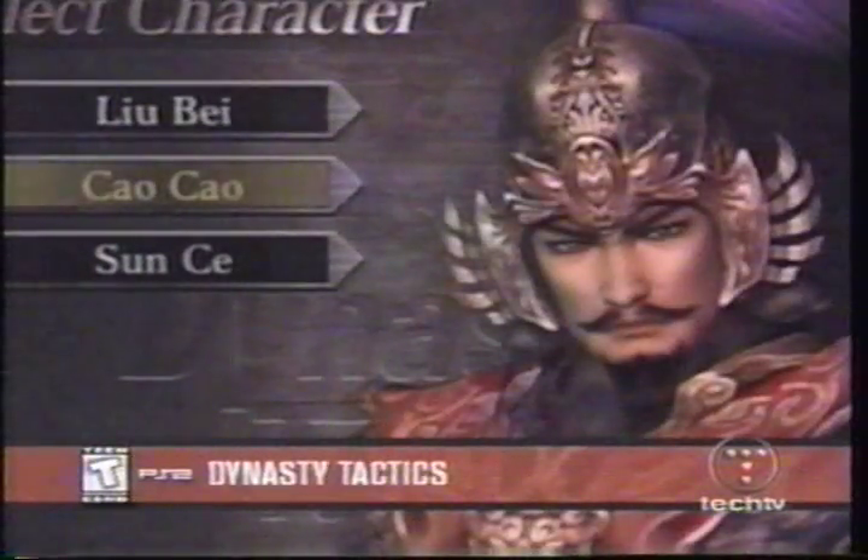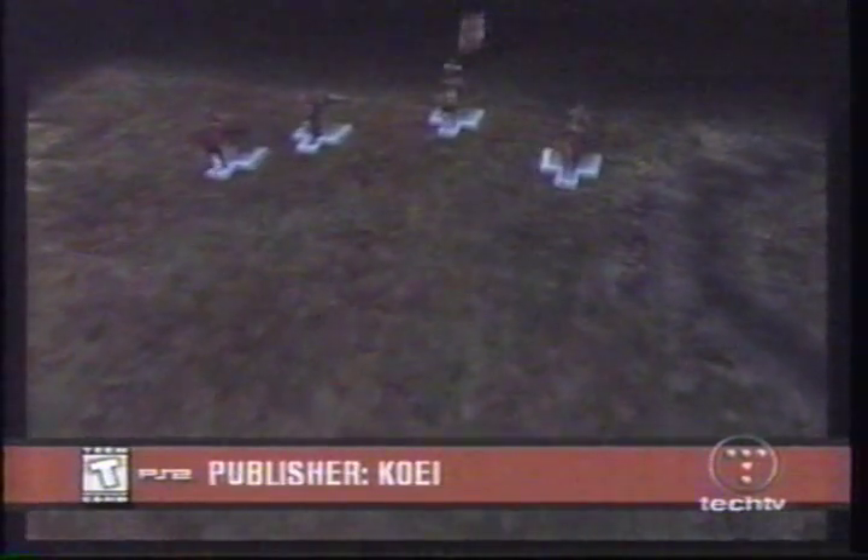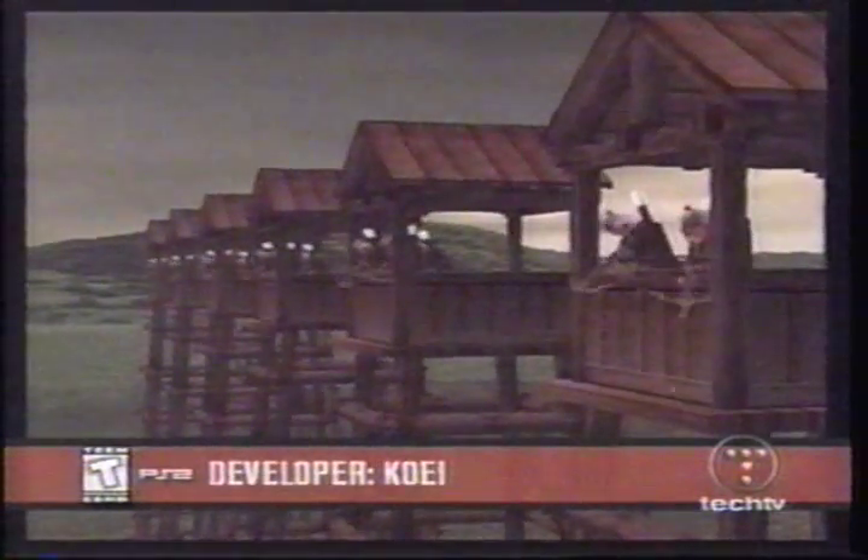At the start, you can choose from three historical Chinese characters. Your battles take place on a map divided into a grid. There are an assortment of units at your disposal, such as footmen, horsemen, and archers. Each has their own strengths and weaknesses.